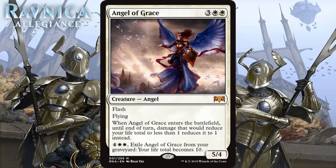We're starting with Angel of Grace, which for 3 generic and 2 white is a mythic rare angel. It's a 5/4 with flash and flying. When it enters the battlefield, until end of turn, damage that would reduce your life total to less than 1 reduces it to 1 instead. And then you can pay 4 generic and 2 white to exile her from your graveyard, and your life total becomes 10. A 5-mana 5/4 flyer with flash would probably be a firm B, maybe B+. Add the rest of the text, and it clearly becomes a straight-up bomb.